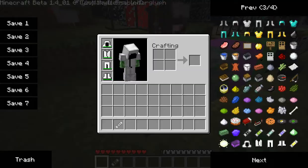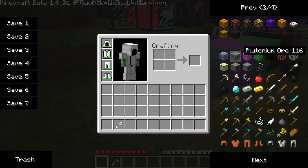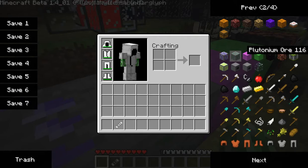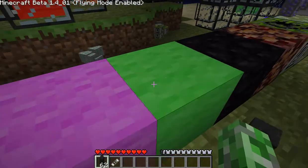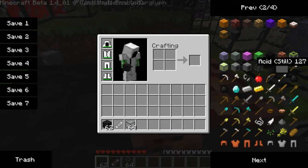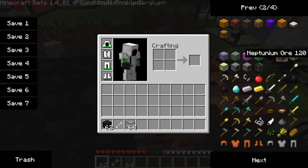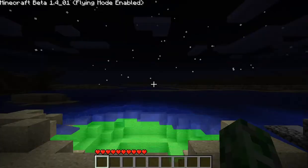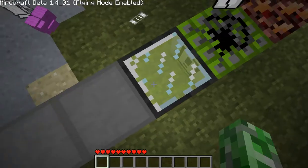And then we've got — what's this one called? Radionite ore. Plutonium ore. Purple glowcloth. Green glowcloth. Obsidian ore. Neptunium ore. Acid TNT — Acid TNT is really buggy because it kills you.